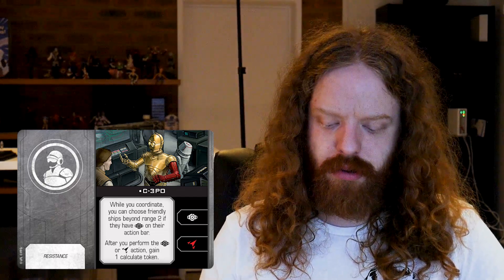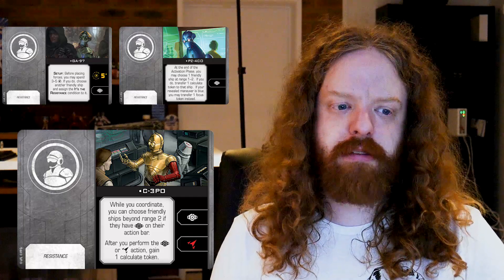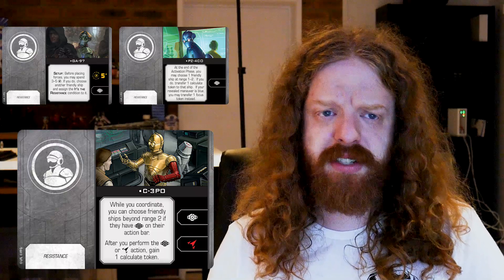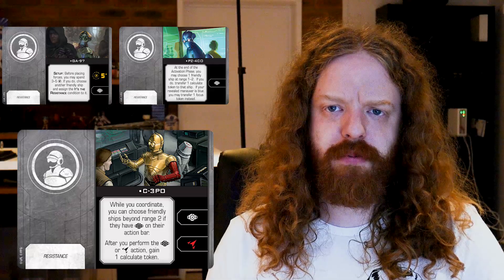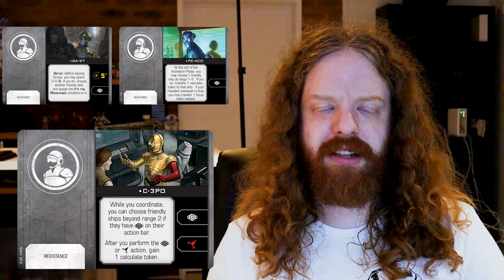Next let's chat about C-3PO, who was revealed and released in wave two — you can pick him up in the conversion kit for the resistance. Up until now he's not had a lot of great options because you need other pilots with the calculate action on their bar, in other words droids or somebody carrying a droid. Now thanks to this pack we have a few options: the BB-8 pilot I was talking about before, and two new crew members PZ-4CO and GA-97. These effects allow C-3PO to coordinate ships beyond range 2 if they have that calculate action. This feels like a very good ability for the resistance, and this pilot looks like it can just eke out enough value to see meta play alongside a C-3PO mini swarm build.